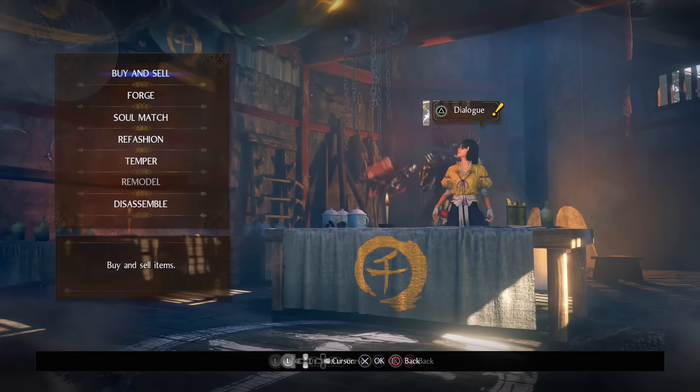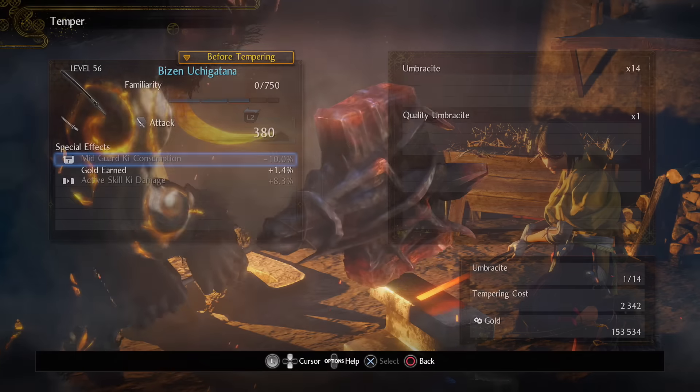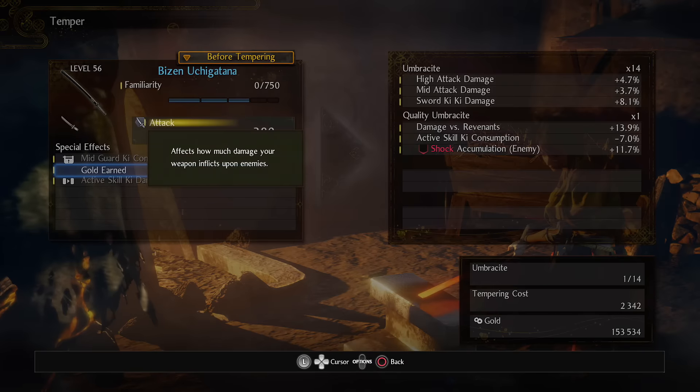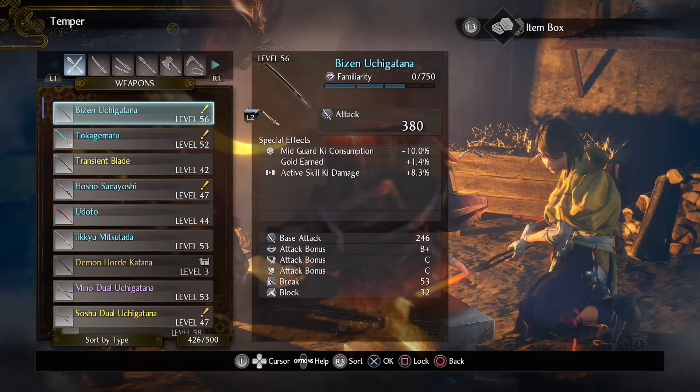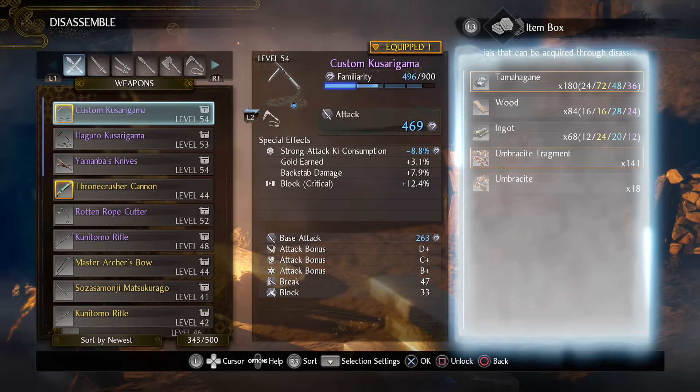For new players watching, tempering changes a stat on a gear from a pool of 3–6 effects, which requires umbersight or quality umbersight to temper it, which you can get by dismantling gear or doing twilight missions.